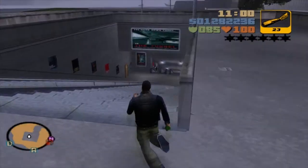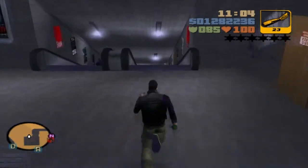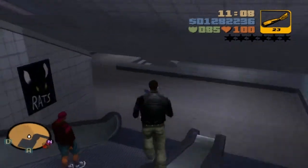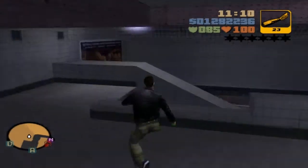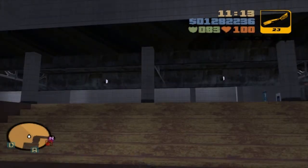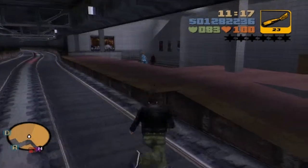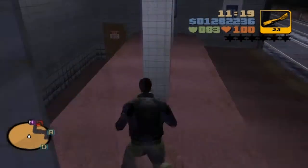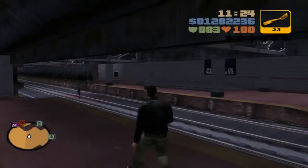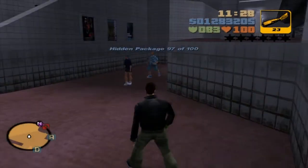The hidden package here should be on the lowest level. I don't know if it's on this side or the other side — we might have to hop across the tracks. Hello? Where are you, Mr. Package? There it is! No problem. And now we gotta head back into the airport area, end of the strip — number 98.